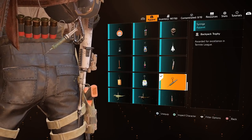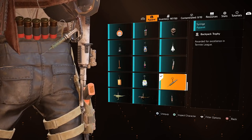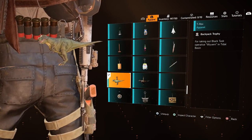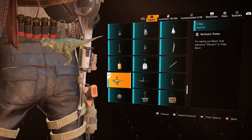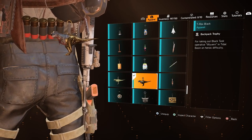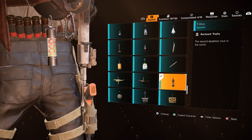The Shringe was a reward during the Termite League in Season 2 of The Division 2 — potentially unavailable now, but it will become available if the league is repeated. The T-Rex is a reward for completing Tidal Basin for the very first time. The Black T-Rex is a reward for completing Tidal Basin on Heroic difficulty. The T-Virus Trophy was part of the Resident Evil Apparel Event and is no longer available.